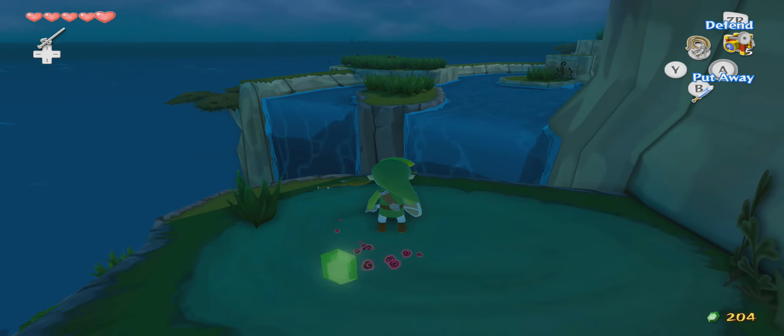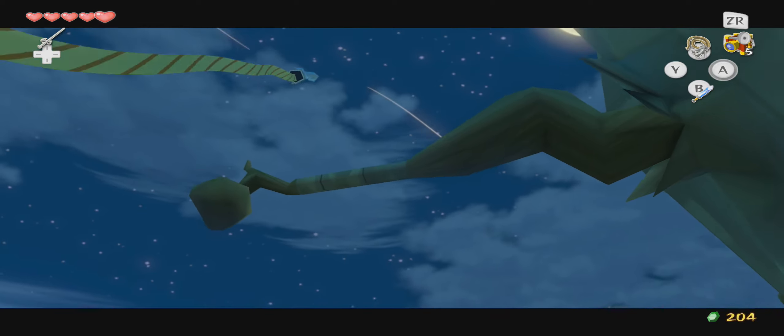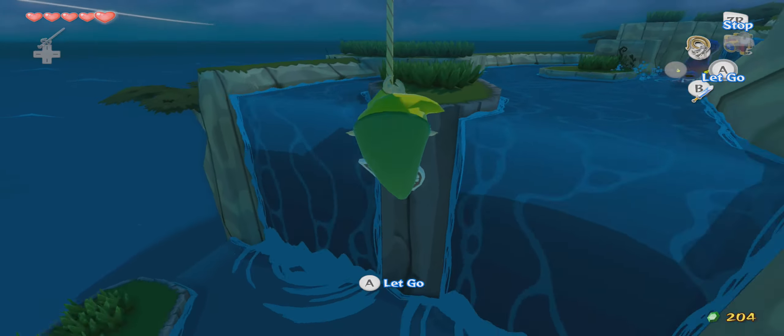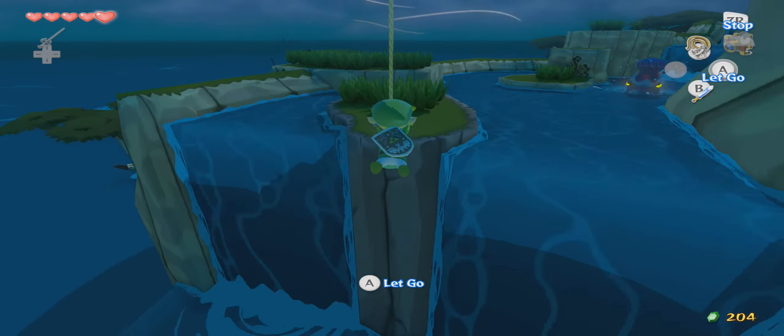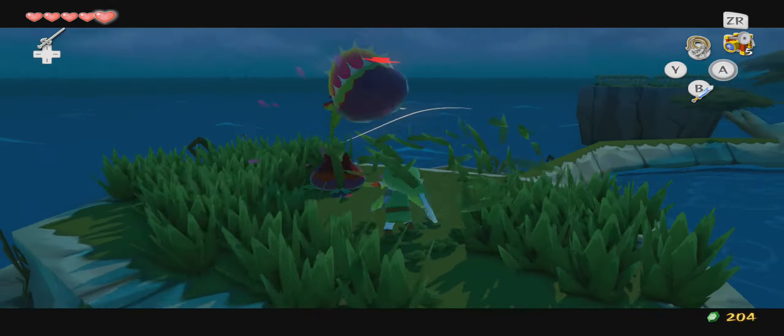Now let's go ahead and swing our way across. Make sure that you line yourself up or you'll end up in the water. If you end up in the water then the current will take you right back down and you'll be redoing this all from the start, so definitely don't want to mess up.